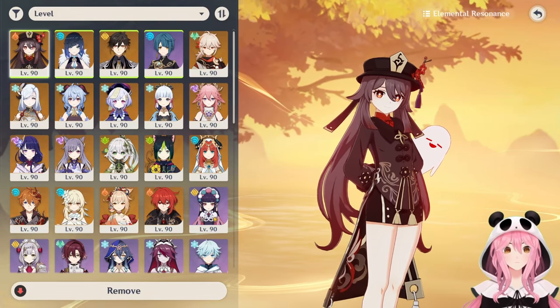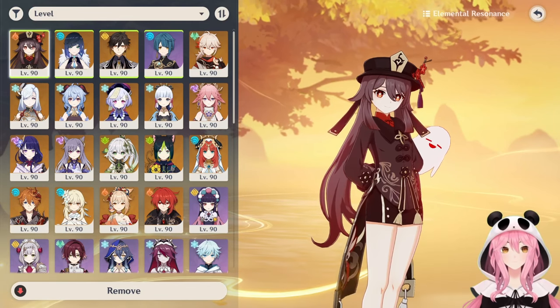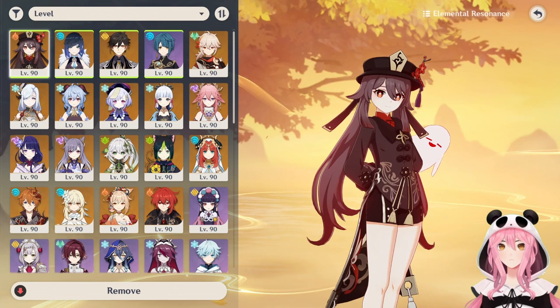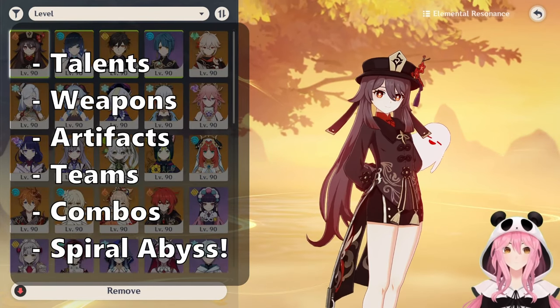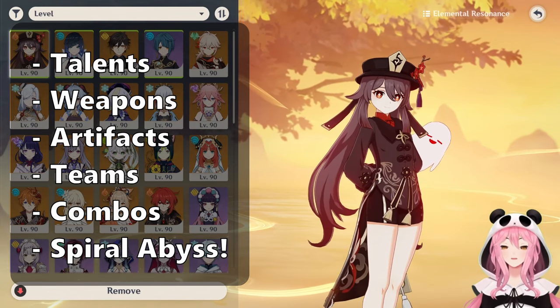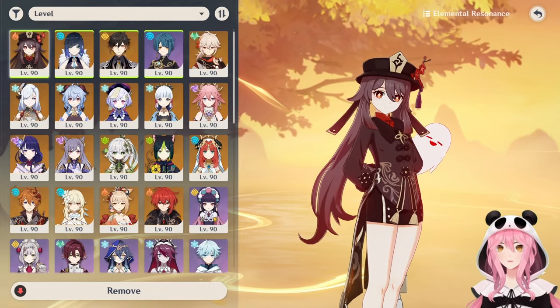Hello everybody, this is Calamity here, or at least that's what my AIM username is. Today's video is going to be all about our favorite Funeral Parlor Director, Hu Tao. She's currently having her rerun banner right now, and in this video we're going to go over everything you need to know about her: from her weapons, artifacts, talents, constellations, how to do her basic combos, and of course, a Spiral Abyss showcase at the very end.